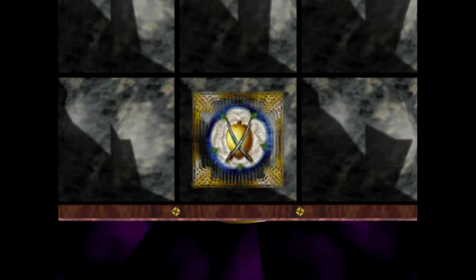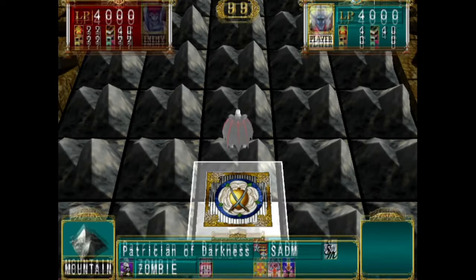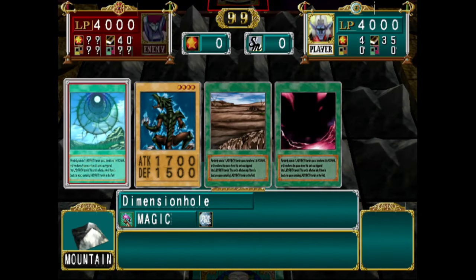Alright, let's look through the basic perfect three-turn. This is what we're looking for: we want Dimension Hole on her first turn, and then we want to kill her between the second and third turns by attacking her, because we're not going to OTK her on the second turn.